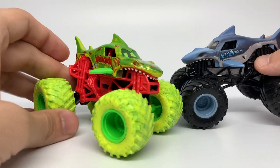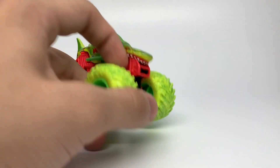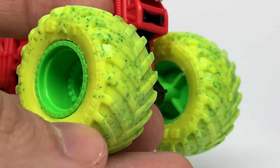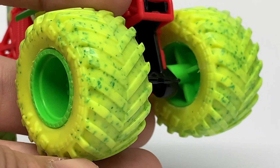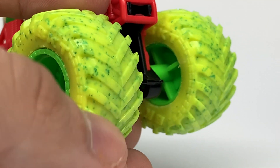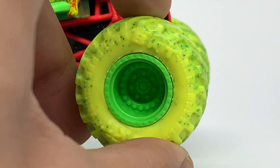I'll show you the zombie tires now. Just like Fire and Ice had their own sets of tires, these are the official zombie tires — green speckled tires with bright yellowish green and speckled dark green. Those are the permanent zombie tires.